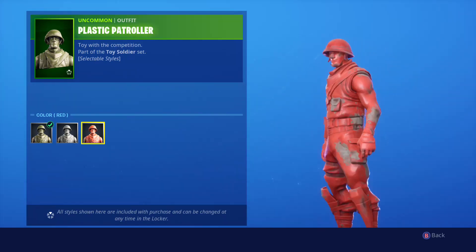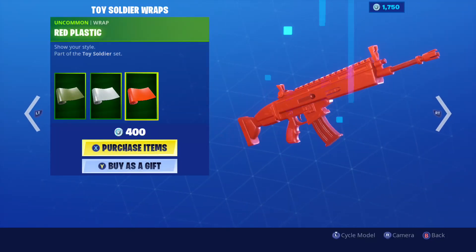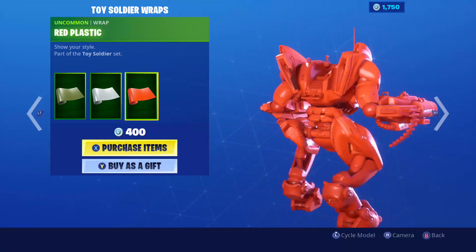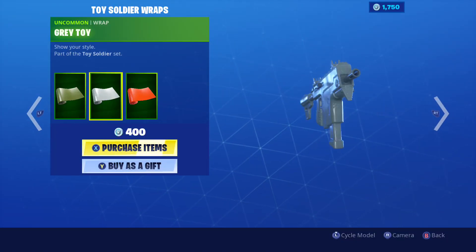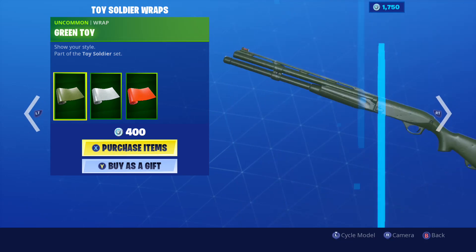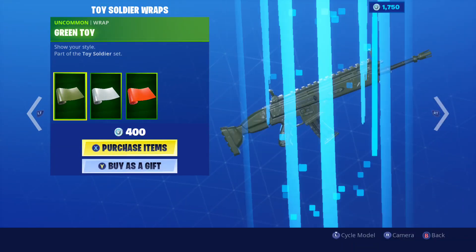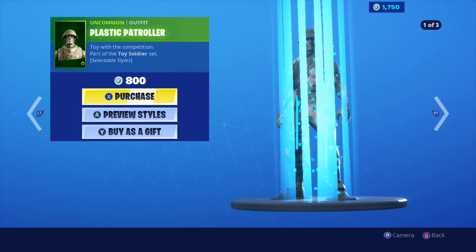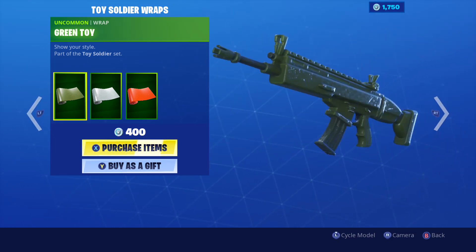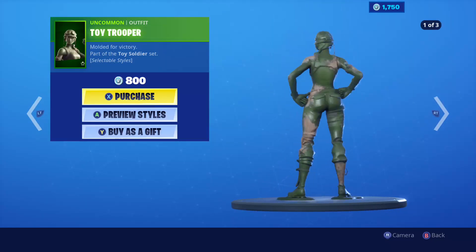They also have a new red style. With the new red style you get a brand new camo - the red plastic camo. I think it's really dope, I made a video just showcasing it. You got the gray toy and the green toy. The gray and green ones came out when the skins came out originally, but they're not damaged - they look the same. I know the skins now have a damaged look, but these camos don't, so that's kind of weird. The new red one came out today with the new red style and the two new skins.